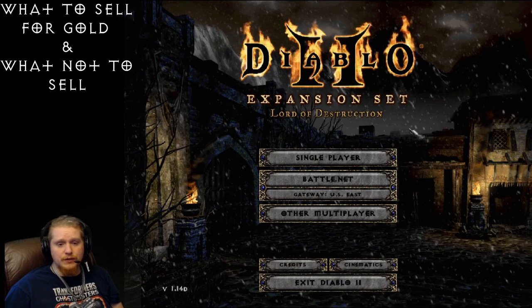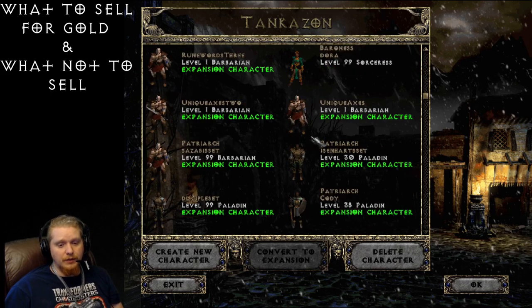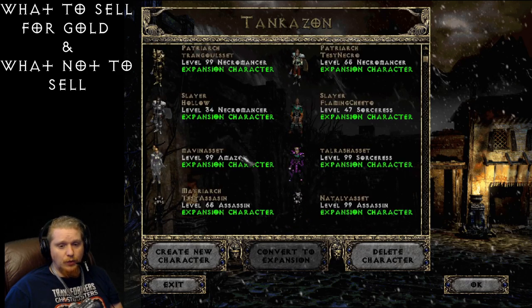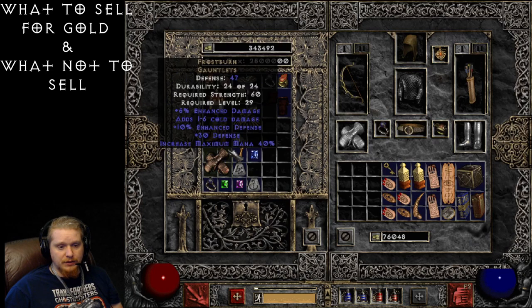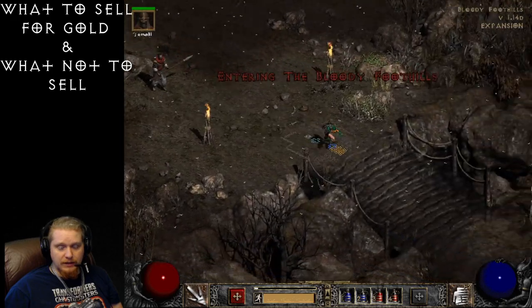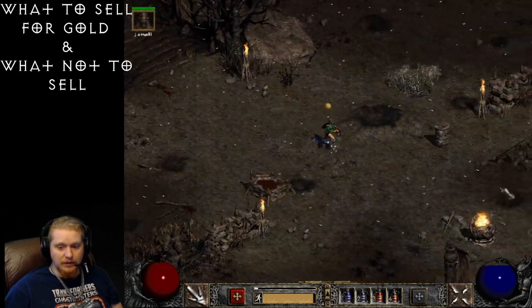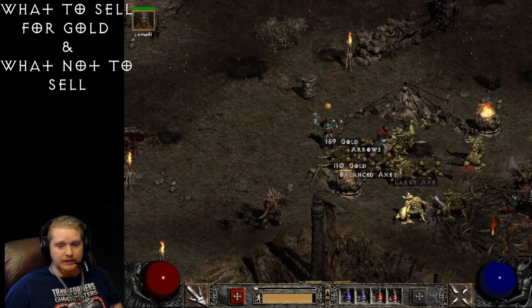Hello guys and gals, welcome. Today I wanted to go over something rather simple, and you would think that being a game like this you wouldn't necessarily need this guide. However, when I watched people play for the first time and when I post my videos on the internet, this is one of the things that I've gotten requested multiple times. It's something very simple: what do I sell for money, and what do I throw away?